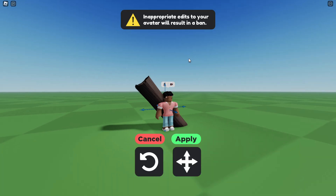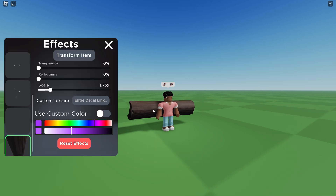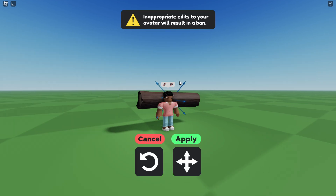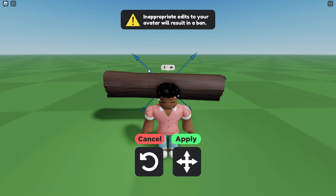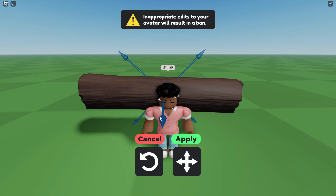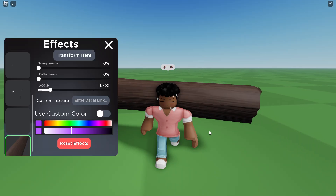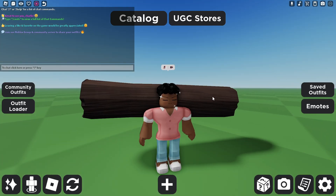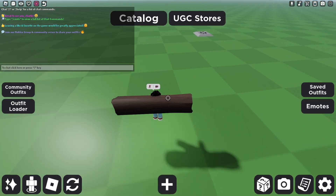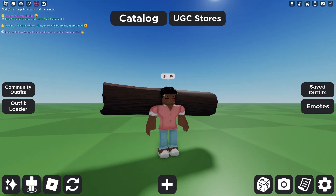Giant log — okay this is good. If we get that giant log we can make it even more giant, and then put it on his back, like this. That would never be a thing because it's so distracting to maneuver, but yeah I guess I did the skin.